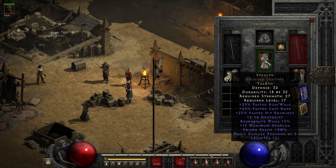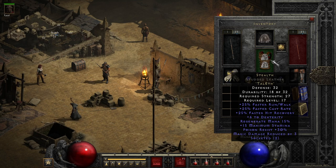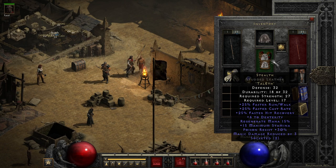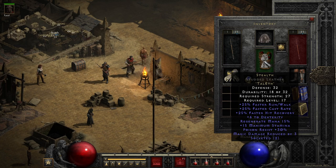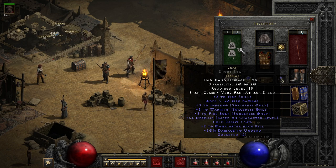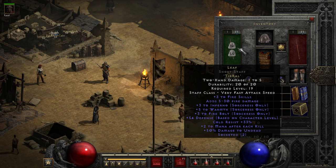As with the Sorceress, your most important equipment for Normal, unless you find some very specific items, is going to be your Stealth Armor and a Leaf Staff. The Stealth is a runeword made from the runes Tal and Eth, which are easy to get from farming the Countess in Act I, and generally made in light armor like studded leather or a breastplate, so that you keep full run-walk speed and don't suffer any extra stamina drain. Leaf is made with the runes Tir and Ral in a two-socket shortstaff, and it gives you a significant plus-three fire skills, which is very helpful.